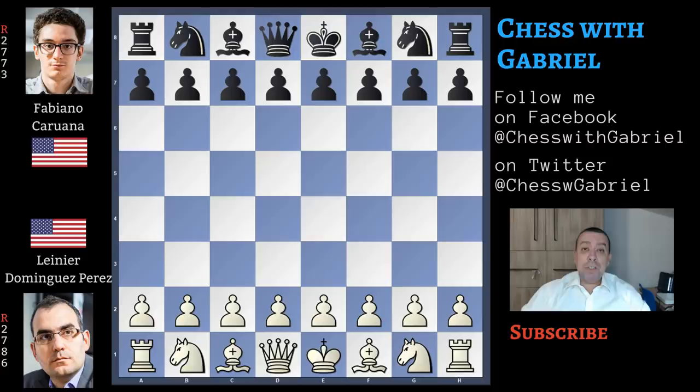Hello chess friends and welcome to the channel. Today is day 2 of the Clutch International 2020. The tournament is an 8-player knockout with the Clutch system. With 8 players we begin from the quarterfinals and these players will play 12 games to win the match. Games 5 and 6, also games 11 and 12, are the most important ones because they are the Clutch games and the winner gets 3 points instead of 1. The matches in play today are Dominguez Perez vs Caruana and Grishuk vs Aronia. We will begin with Dominguez Perez vs Caruana, game 1.